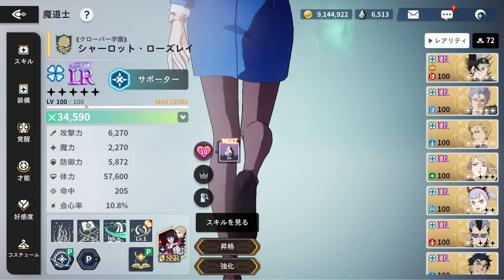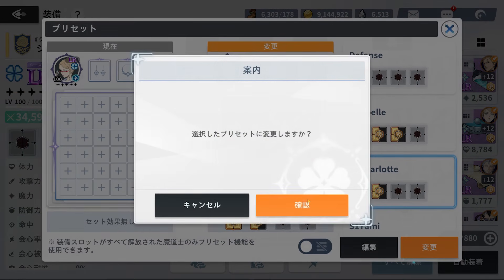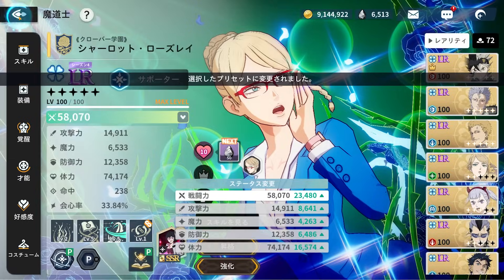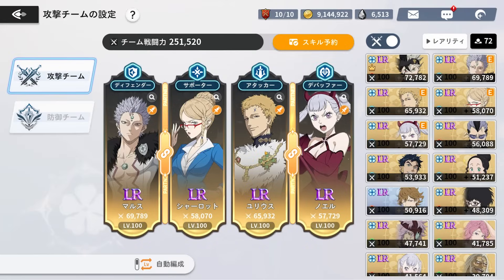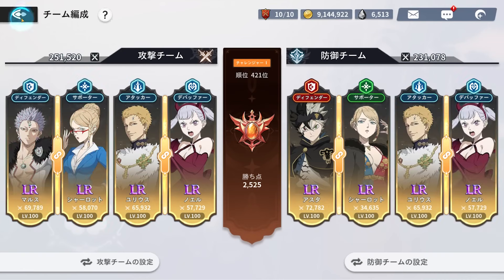Charlotte is kind of a speedy unit — not compared to William maxed out, but she is decently fast. She can proc off the Mars and Charlotte combo, then Julius is your main DPS, and Noel is the debuff for this team comp. You kind of have all aspects covered except for a healer. On skill 2, we get to silence any enemies on the enemy team, which is quite nice.